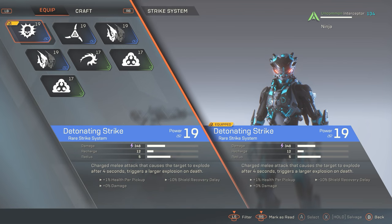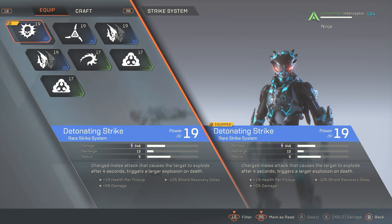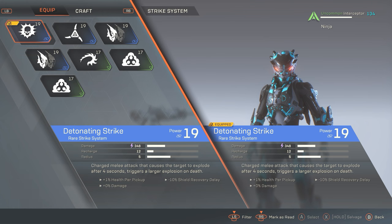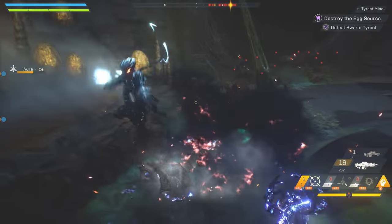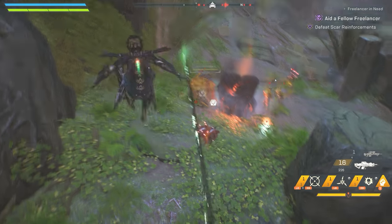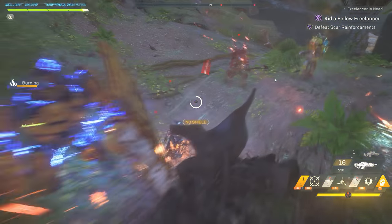Detonating Strike is my detonating ability. In Anthem there's supposed to be an icon next to the name on the tooltip for detonators. Detonating Strike is a charged melee attack that causes the target to explode after four seconds — you can imagine how great this is in a group. It also triggers a larger explosion on death, so as long as that debuff is on your enemy they will explode when they die. Importantly, enemies with shields can be debuffed with Detonating Strike and will explode on their friends. Since your regular melee strike also detonates Cryo Glaive, you can save Detonating Strike for tougher enemies or groups, while using unlimited melee strikes for regular encounters.